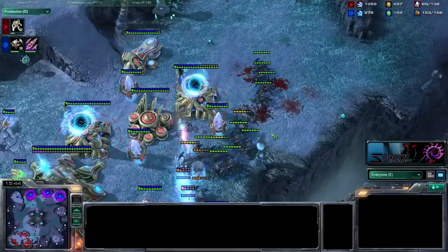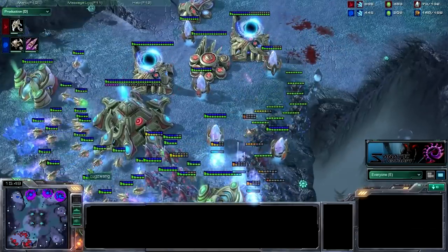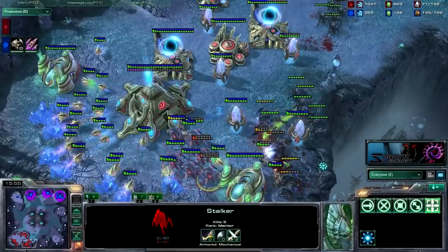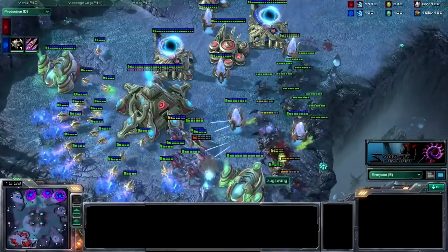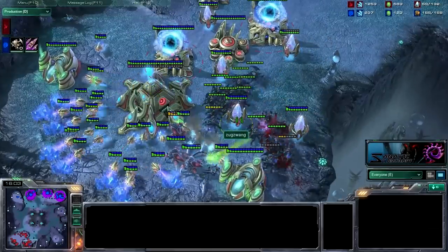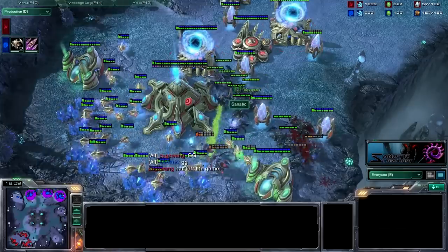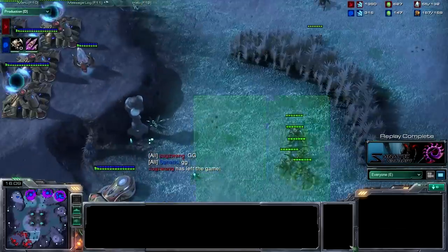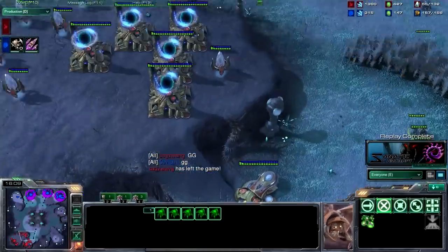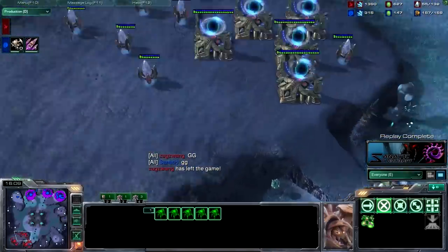We are almost done here because he has no army almost, and he simply does not have anything. The old seven gate pressures, one stalker all-in or something — it was something hard for me before, but once you get used to it, since so many Protoss do this mass gateway stuff, you learn and you just know how to stop it.